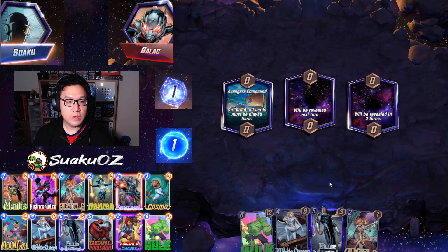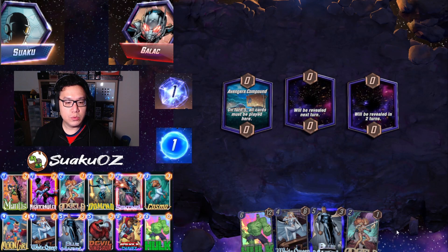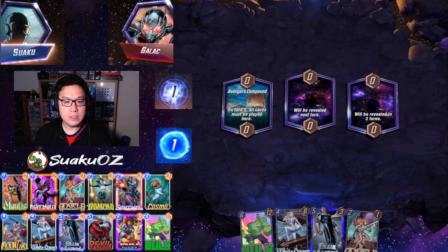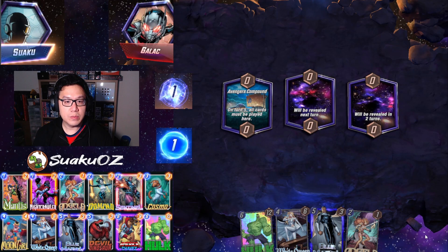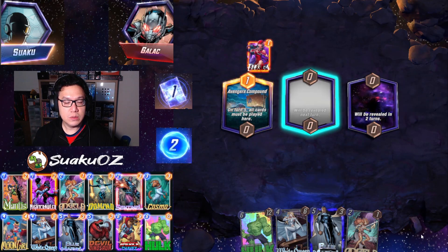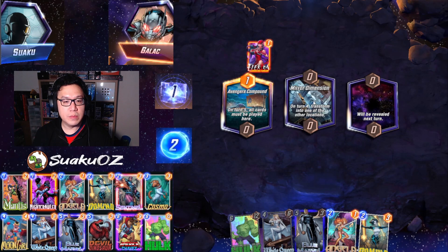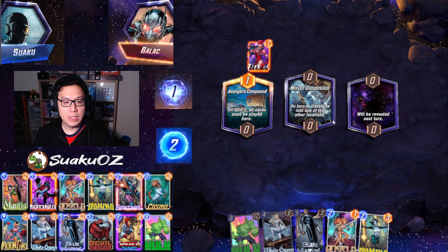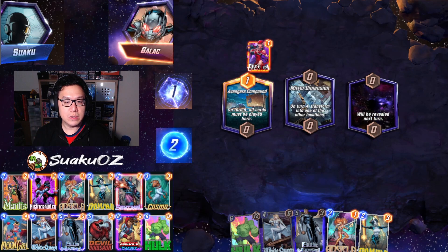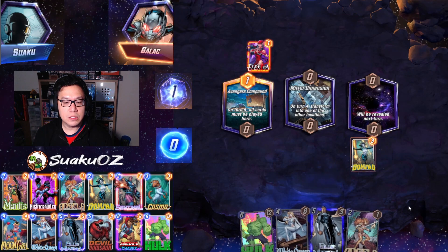Avengers Compound — no turn one play, and on turn five all cards must be played there. If we draw Devil Dino we're forced to play there, so we'll have to start populating all the other locations first. Our opponent has got a turn-one play. We have two targets with Elektra. I've never seen Mirror Dimension into Avengers Compound before, and I'm not sure how that interaction works.